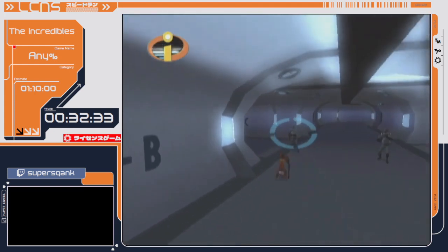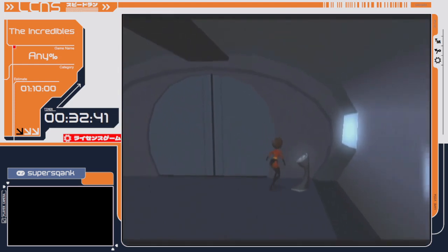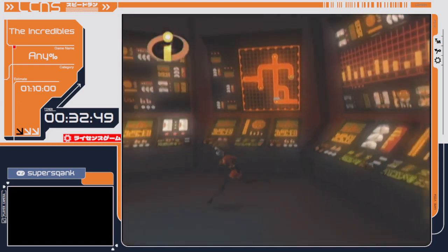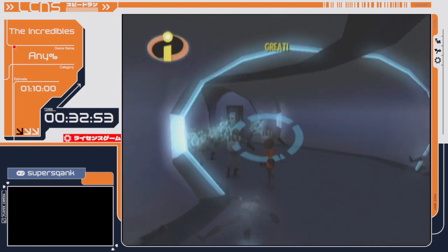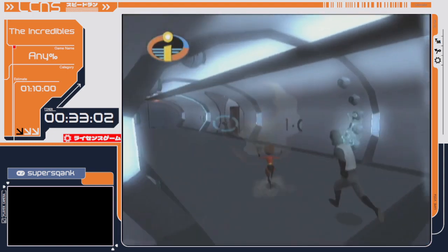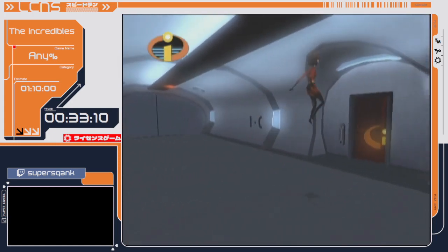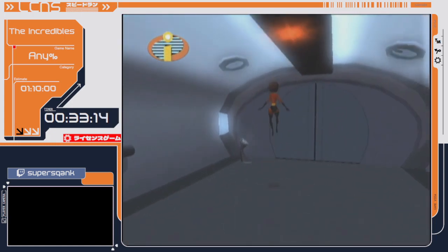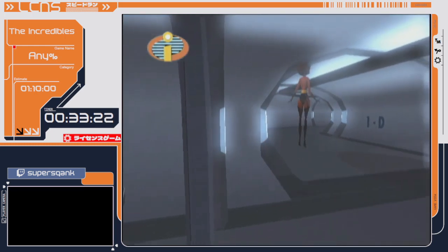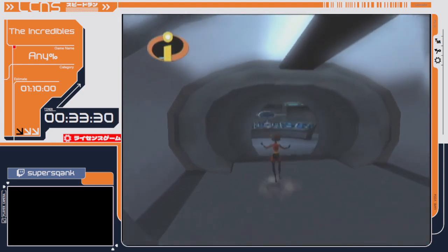There I did another skip — I used Mrs. Incredible's air roll to get through that laser before it went up, saving a good chunk of time. The first enemy skip is actually pretty tough and requires a fairly specific setup, but that laser skip is easy — genuinely easy. And now I'm going to do another laser wall skip. I'm going to hit this guy, hit this guy, and then go past these bright lights. That skips another laser door and saves a bunch of time.